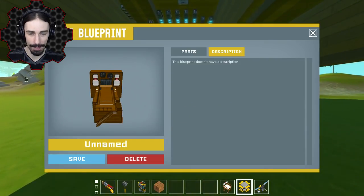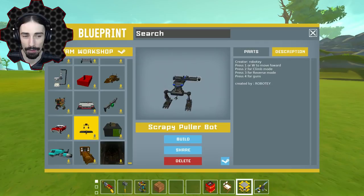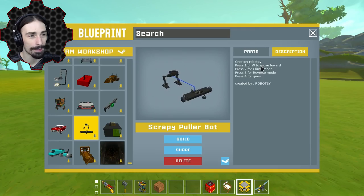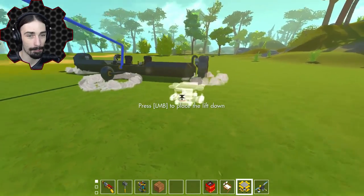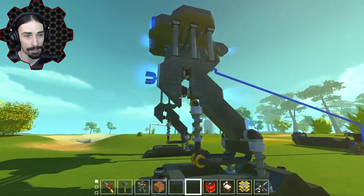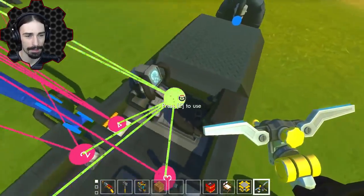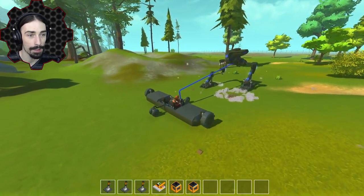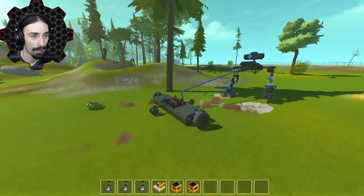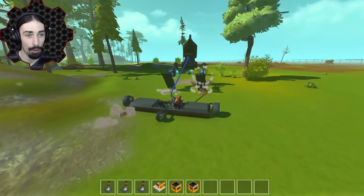Up next, I don't really know what to expect, but it looks like a walker that pulls something behind it. It's called the Scrappy Puller Bot, by Ro Body. Look at the suspension on that — pretty cool. These legs look awesome, I'm really curious to see how this works. It looks like we drive it from this seat here. If I press W — holy cow, what?! This is actually kind of crazy!